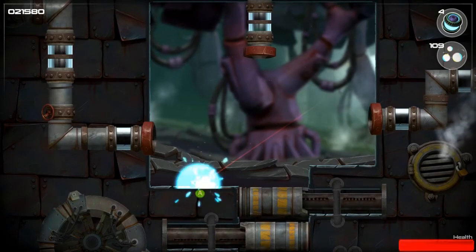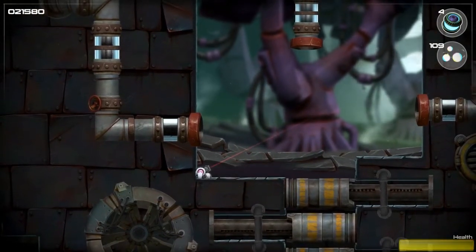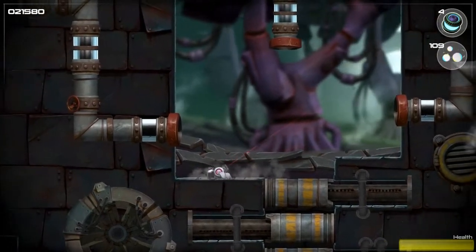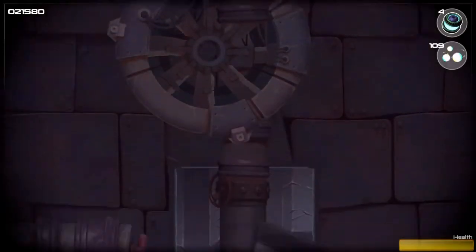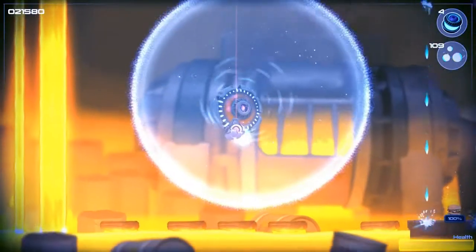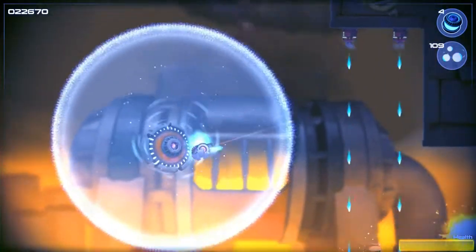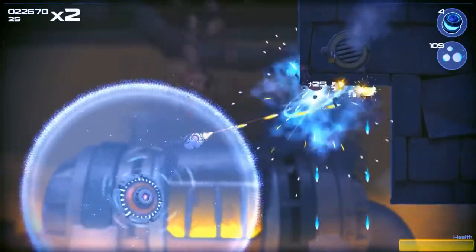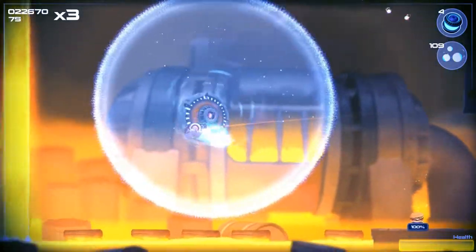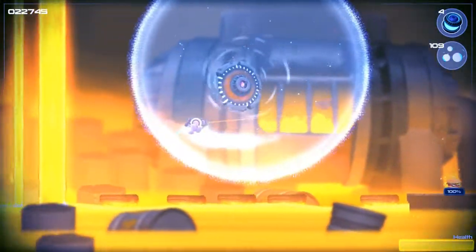Luckily someone left a hamburger here, so somehow a hamburger brings health back to our amazing spider robot — whatever works. Descending now into the depths, the forge I guess, and introducing us to a nice little anti-gravity mechanic that is definitely going to come up later in the game. Another Big Mac just in case we fell into the lava there, like we just did.